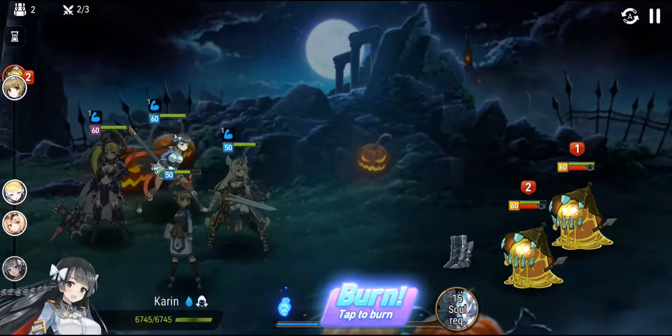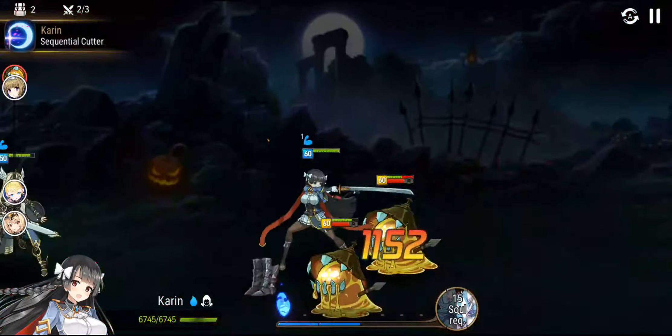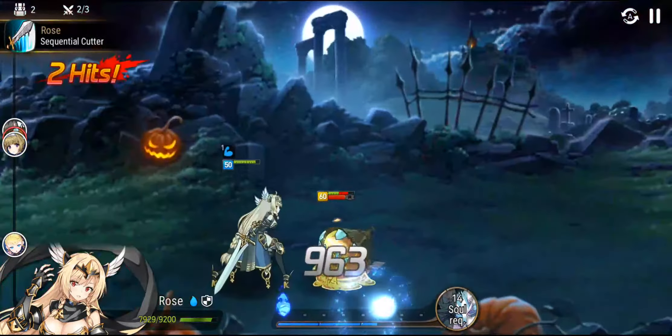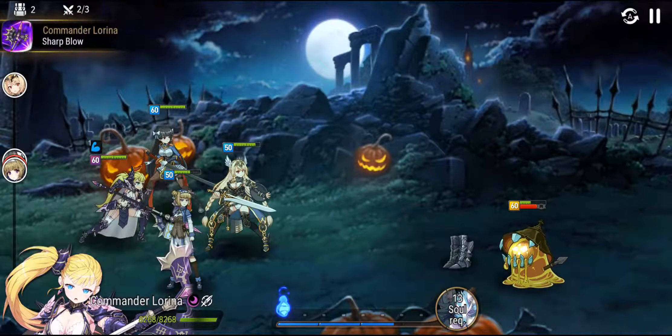One of them is asleep — so weak. A normal attack from Karin just kills him. Okay, so now we're up to the boss.